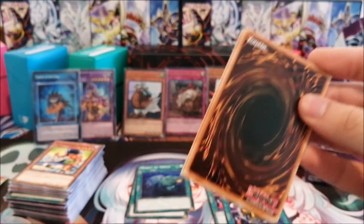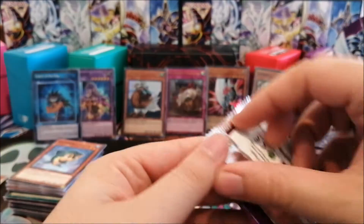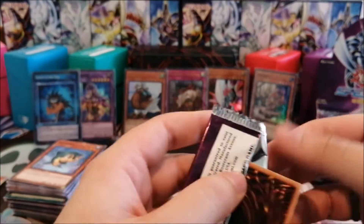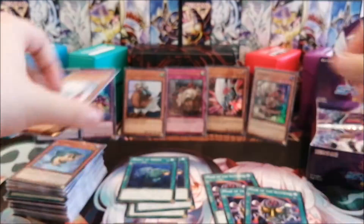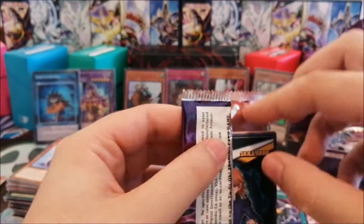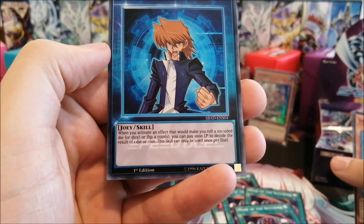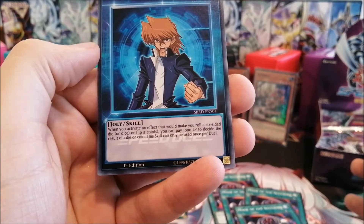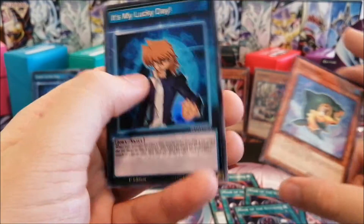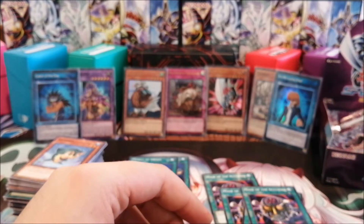Another Mask of the Accursed — nice! Another Moray of Greed — that was a decent pack! Moray of Greed is worth a couple bucks due to its low quantity of printing in Yu-Gi-Oh overall. The water deck will have a lot of searchability. Another skill card foil — Mask of the Accursed again! When you activate an effect that would make you roll a six-sided die or flip a coin, you can pay a thousand life points to decide the result of one of the dice or coins. Pretty cool, but it's only once per duel — I'm not sure how many cards in this format actually benefit from it.